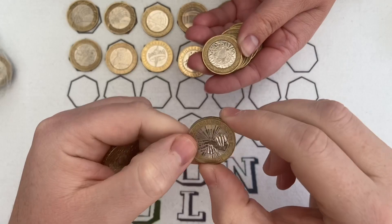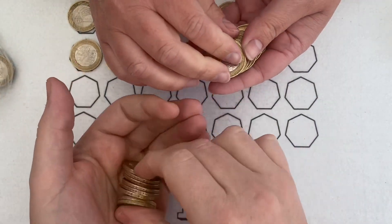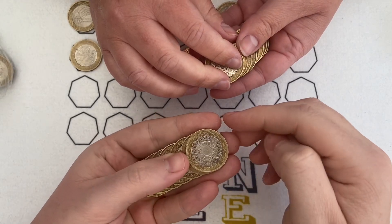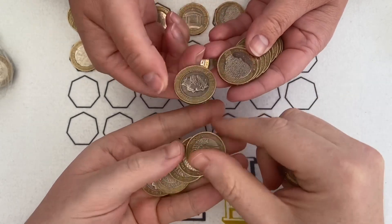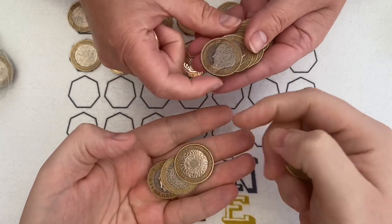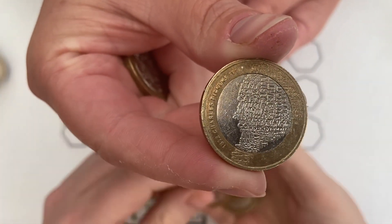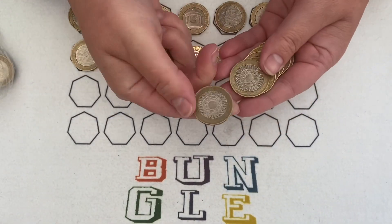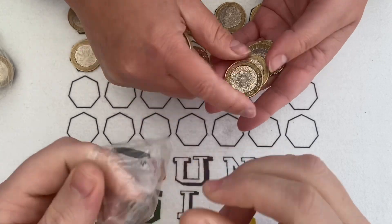Florence Nightingale - nice! What's the mintage on this one? 2010 Florence Nightingale is six million one hundred and seventy five thousand - that's why we find lots of them. Charles Dickens - we've already said there's over eight million of them. A bit of a bust there.